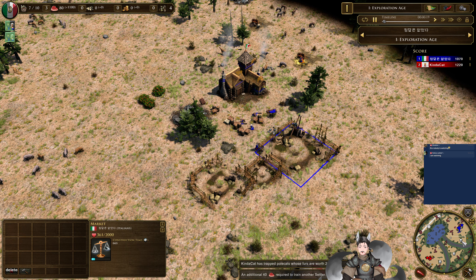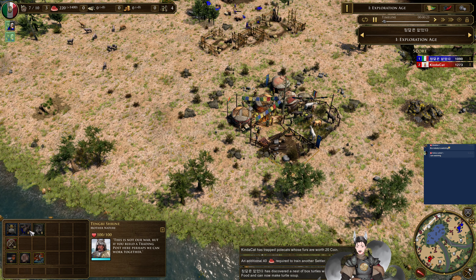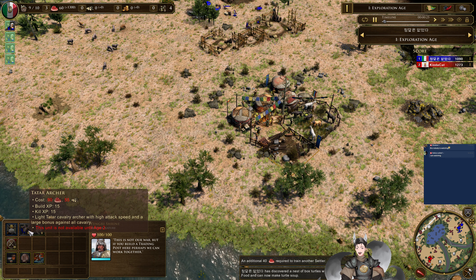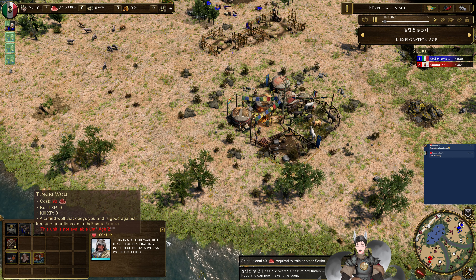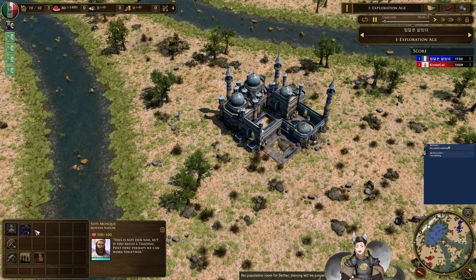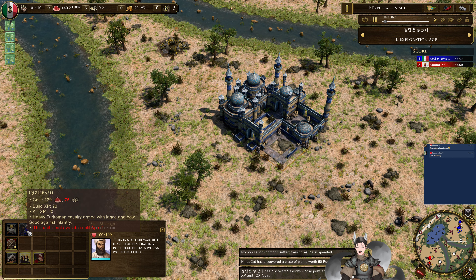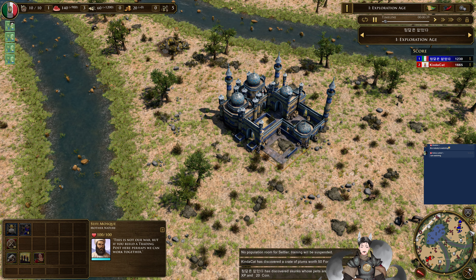Let's take a look and see what natives are on the map. Here we've got the Tengri Shrine, which allows you to get access to the Tatar cavalry archers and some local doggos. We do also have the Sufi Mosque, which allows access to the Grizzly Bosch — a heavy turquoise cavalry armed with a lance and a bow. Sounds like a hybrid cavalry unit.